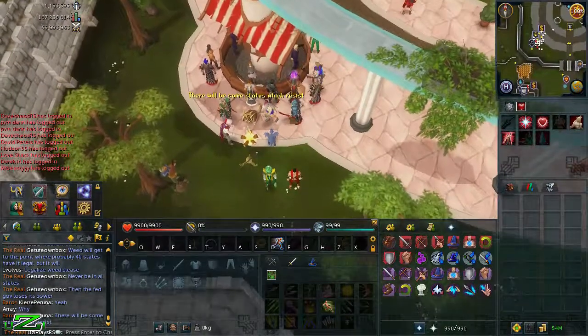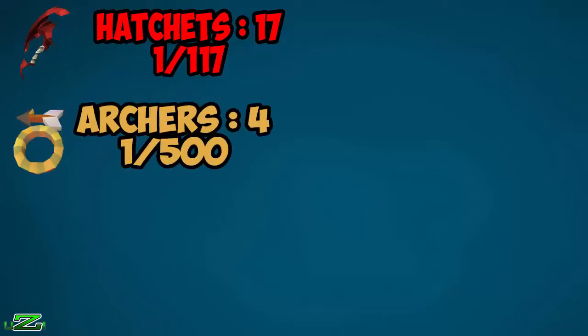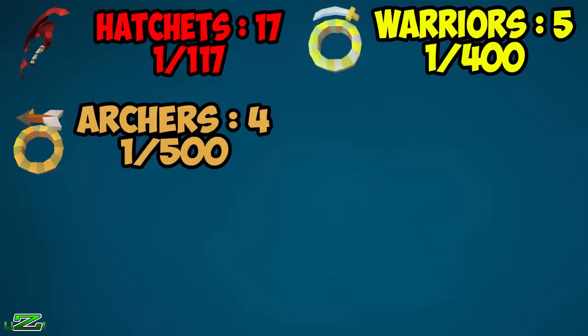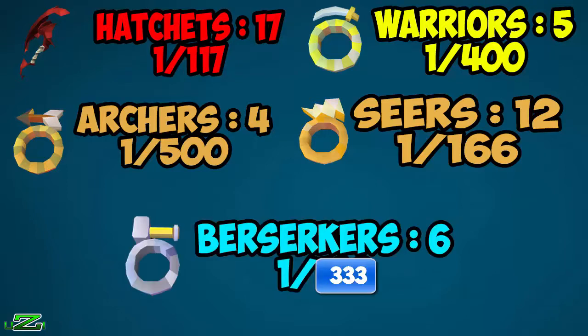So, on to the drop rates from the 2000 DKs kill. Starting with the hatchets: I have 2000 kills, I got 17 hatchets, and 2000 divided by 17 is around one in 117 for hatchets alone. For the archers ring specifically, I got four, so that's a one in 500 drop rate. For the warriors ring I got five, which is one in 400. For the seers ring I got 12, which is one in 166. And for the berserker ring I got six, which is a one in 333 drop rate.